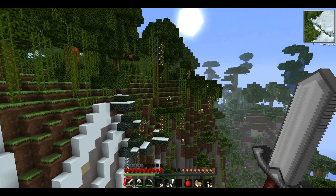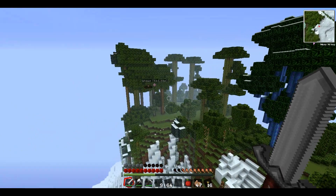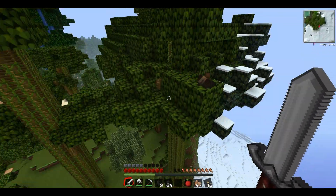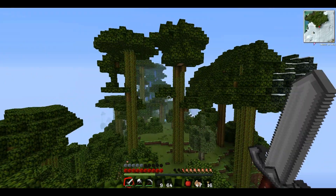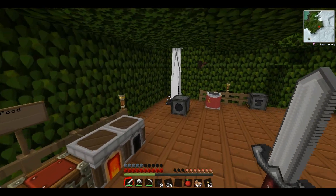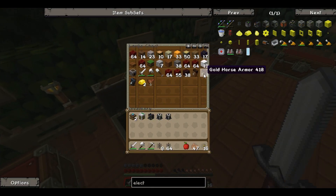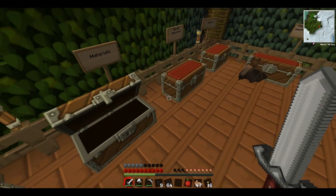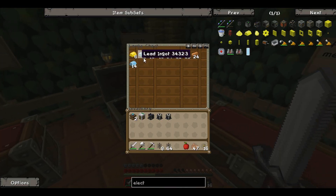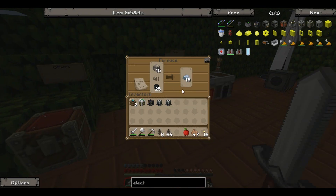Oh, before we actually continue, I want to check out this base over here to see if they made any progress. Oh wow, look at this - they improved! This is quite cozy, actually. So they've got lots of walls, they've got materials. Well, they've been to the nether because they've got loads of netherrack. They've got horse armor - diamond horse armor! They've got some nether quartz and gunpowder. They have one metallurgic infuser, a weapon box, forge hammers, enriched alloys. They're getting somewhere, aren't they? They're actually making progress.